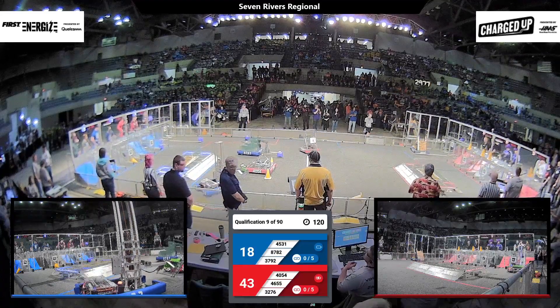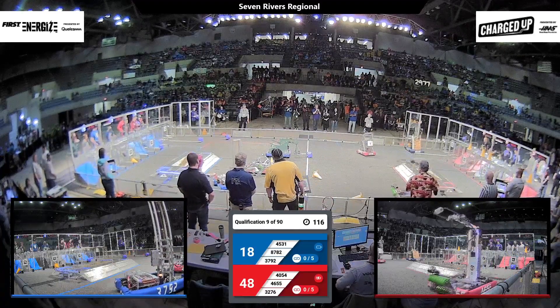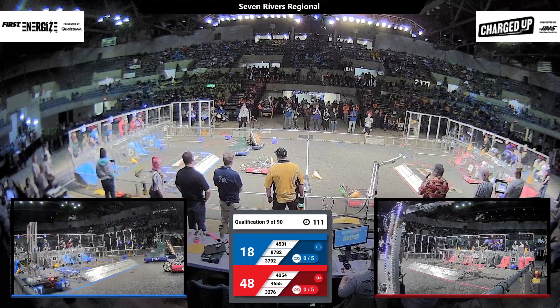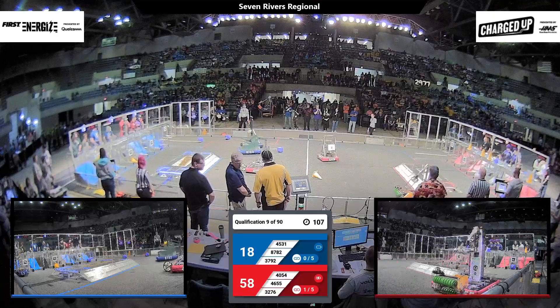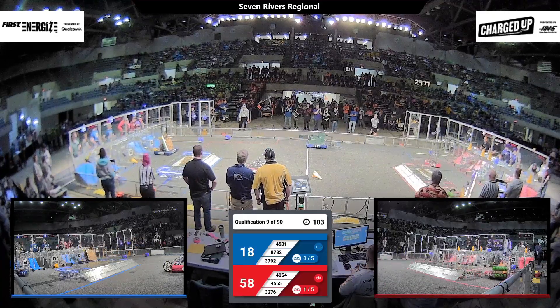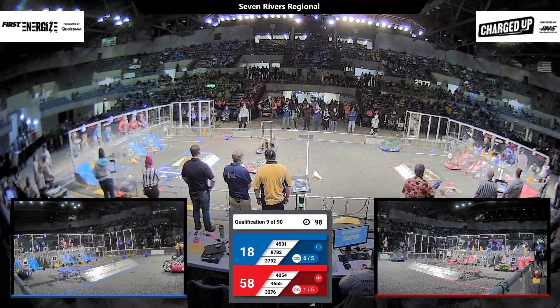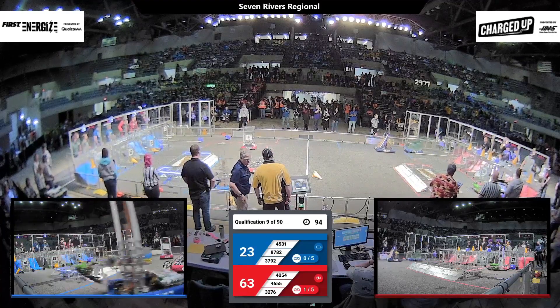Five of the six robots are moving. It looks like we've got one red robot — Phoenix — stuck in the middle of the field. We'll see if they can get moving in a little bit. Advantage red: two red robots over at the scoring section. 3276 scoring a cube up high.